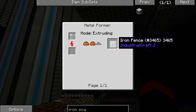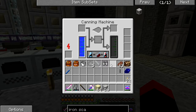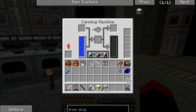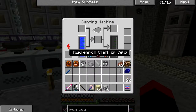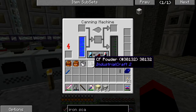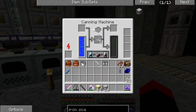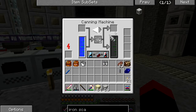They're a bit more complicated to make than I remember. What you need to do is take a canning machine — the one that looks like this, not the other one — and set it to fluid enrichment mode. Get some CF powder and stick it in here, and it'll start working. That should create CF foam.